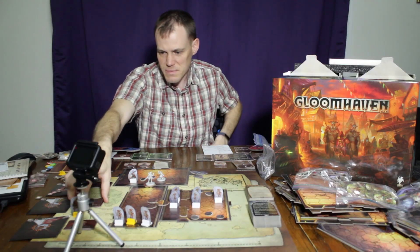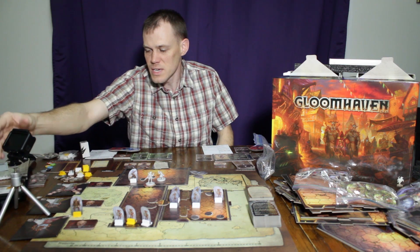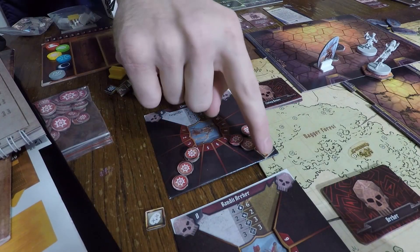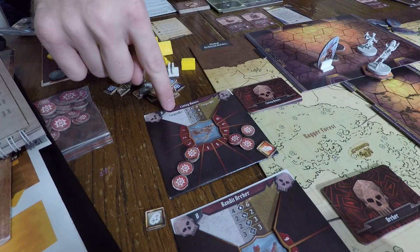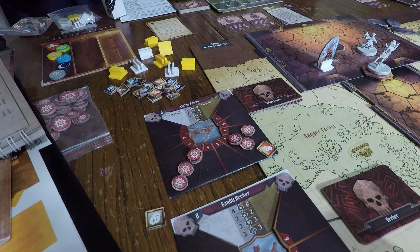That's just one of the enemy types — there are so many different characters. If you look here, you can see how their damage and stats are tracked. This is the Living Bones, which is one of the first things you're going to encounter in scenario one.